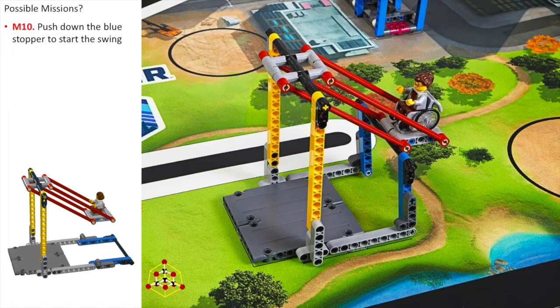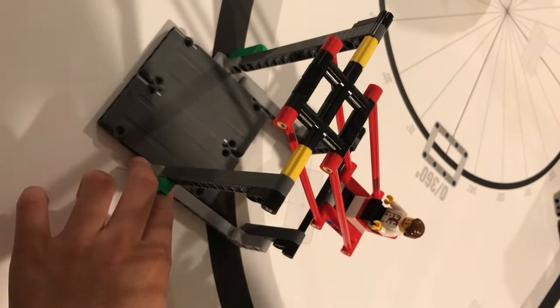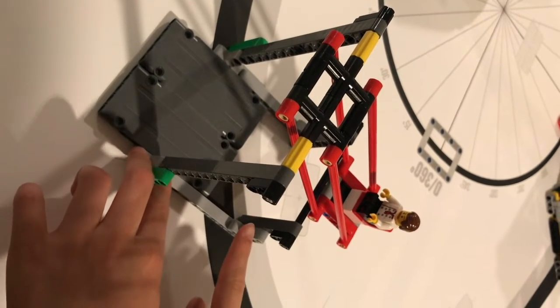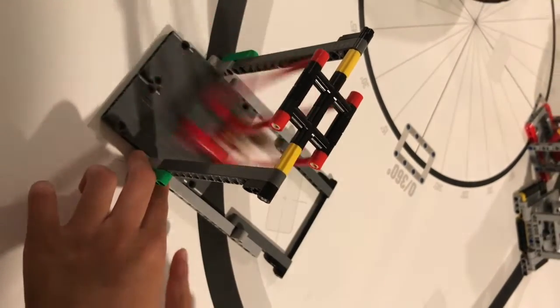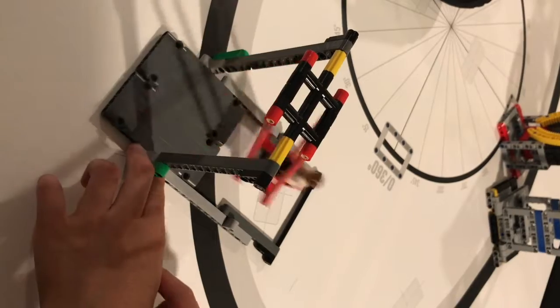This is the swing mission. The goal is to lower the bar to start the swing, and then the swing swings back and forth.